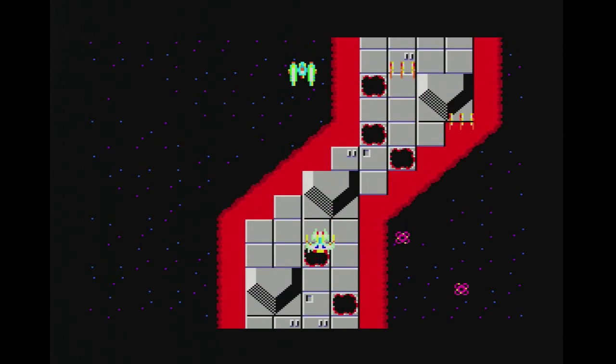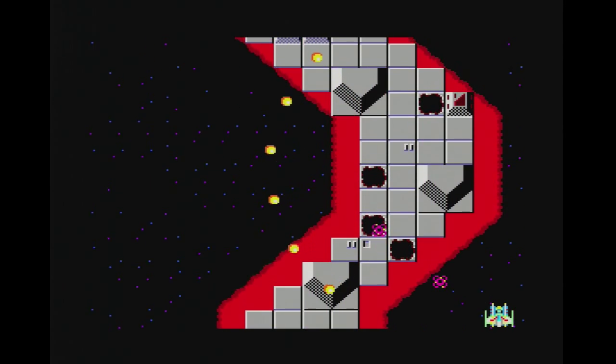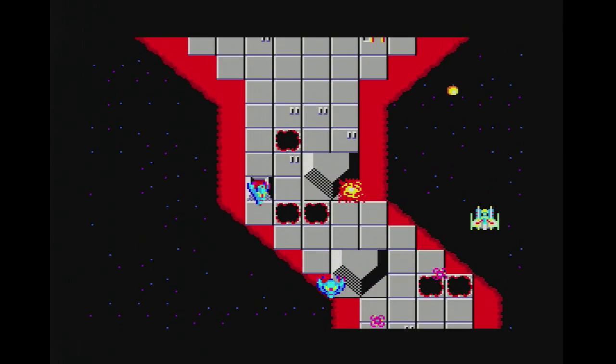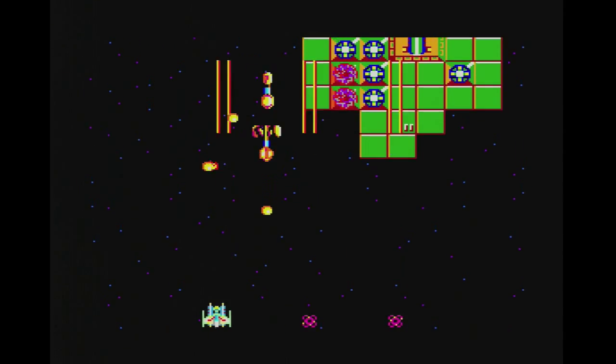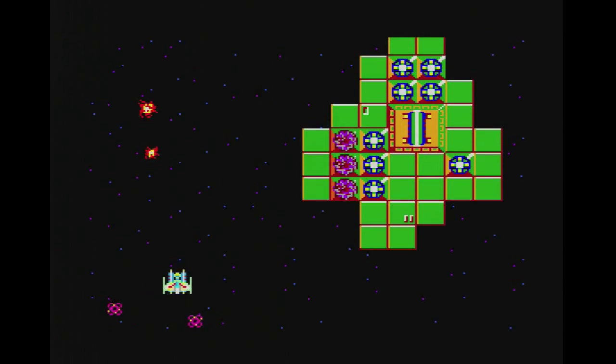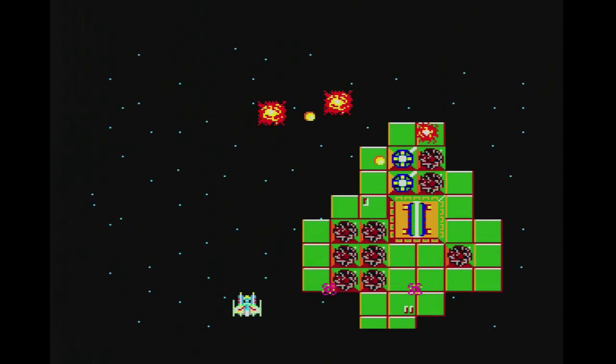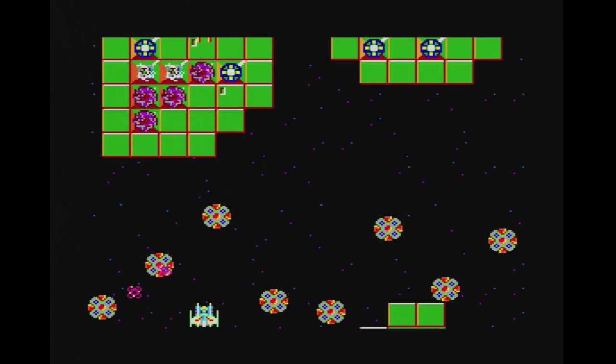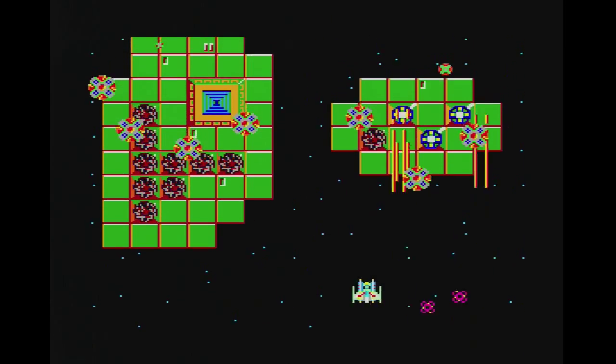Some of the new enemies are a bit tougher, but if you've managed to stay alive and keep all your powerups, it shouldn't be too difficult. The third stage again has a color palette swap, and again new enemies are introduced that are even harder than the last. After you beat the boss of this stage, the game loops back to the beginning and you get to do it all over again.